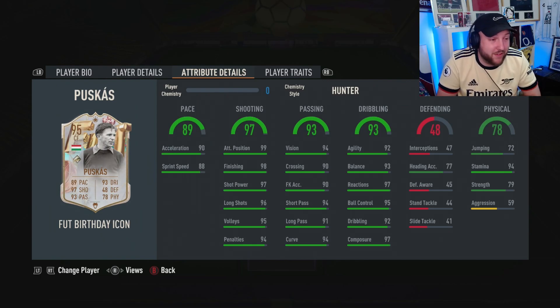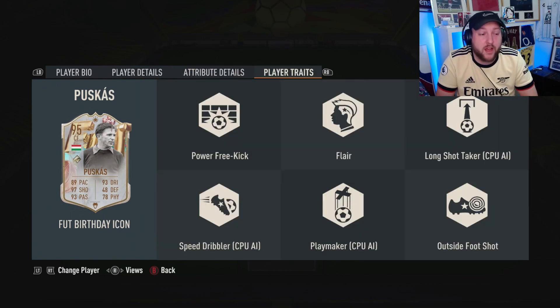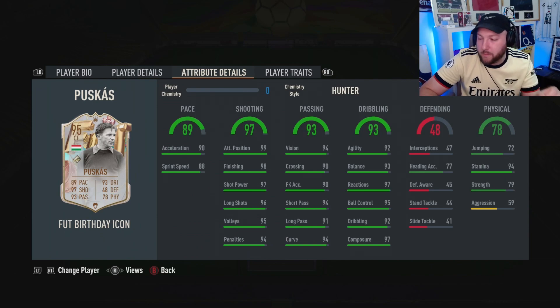97 shot power, 98 finishing, 90 acceleration, 97 composure, and agility and balance is unbelievable. He has got really good traits as well. It's a shame he doesn't have a finesse shot, but he has very good traits. We are playing this in draft. Unfortunately I can't afford to buy the card outright. We'll talk about chem style pricing, what I thought about the card, and much more at the end of the Footbin review.